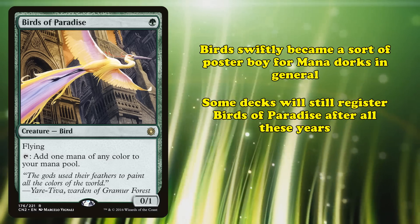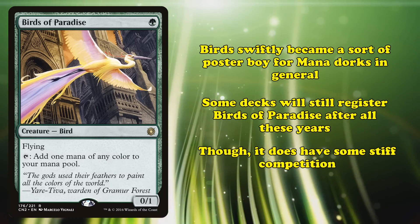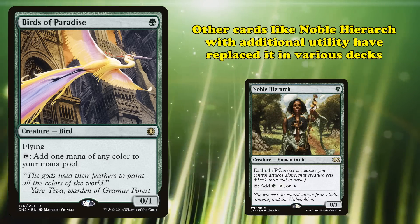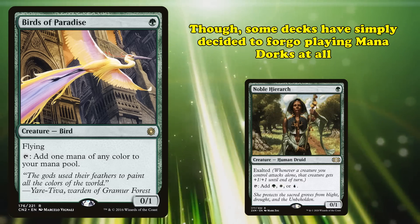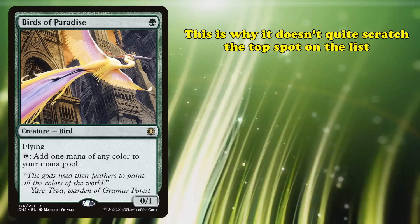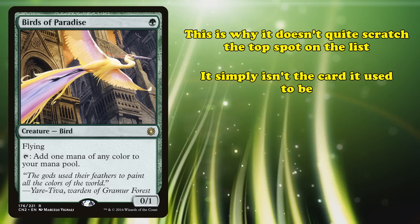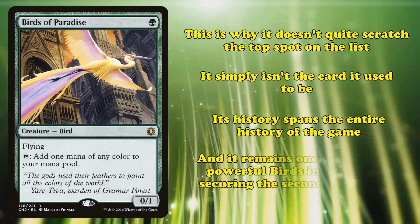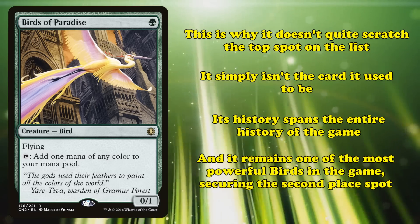Birds of Paradise became shorthand for mana dorks in general and endured as one of the most playable ones for years. To this day, decks in Legacy and Modern still register Birds of Paradise. After all these years, it has some strong competition — other mana dorks like Noble Hierarch trade off access to every color in exchange for bonus effects, or other decks forego mana ramp altogether for lower-to-the-ground strategies. It's because of this that Birds of Paradise isn't quite the top entry, as it's nowhere near as commanding a presence as it once was, but its history spans the entire course of the game, making it well-deserving of the second spot.